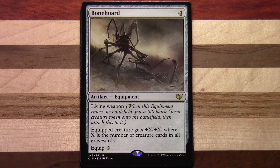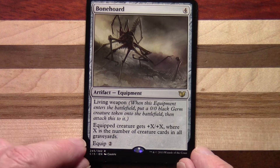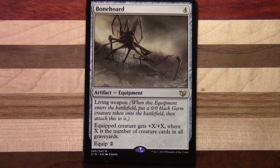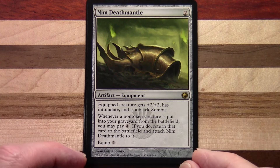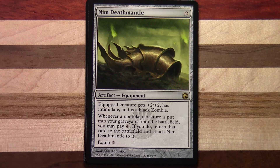Bonehoard — four to cast, artifact equipment. It's one of these living weapons, so when this equipment enters the battlefield you put a 0/0 black Germ creature token onto the battlefield then attach it to it, so it's sort of ready to go. But of course you can also equip it to something else for two. The equipped creature gets plus X, plus X where X is the number of creature cards in all graveyards. Nim Deathmantle — two to cast, another Scars of Mirrodin card. The equipped creature gets plus two, plus two and has intimidate, and is a black Zombie. Whenever a non-token creature is put into your graveyard from the battlefield, you may pay four; if you do, return that card to the battlefield and attach Nim Deathmantle to it. Equip for four.